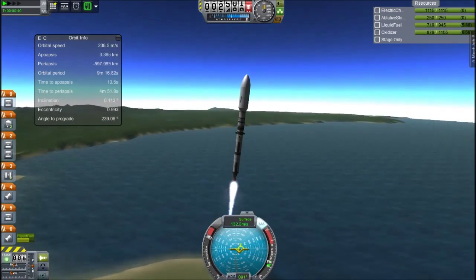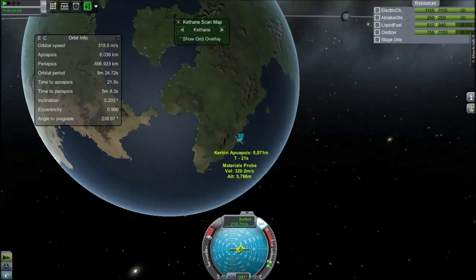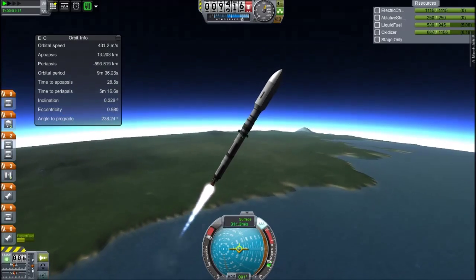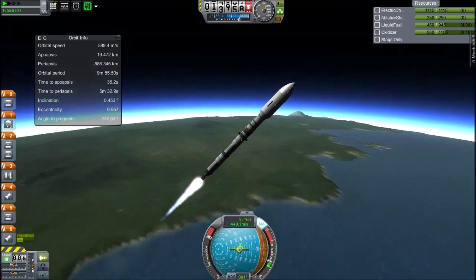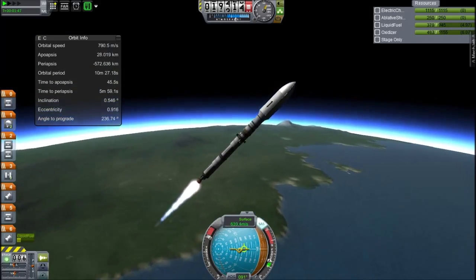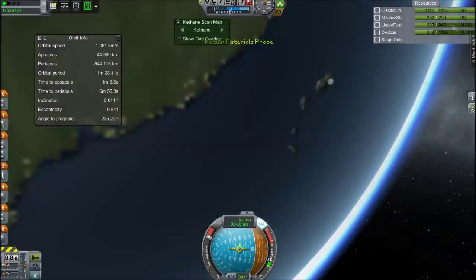I don't think we've sent it to space yet, and then it will land. That's what's slightly sticking out of the fairings - landing legs clipped through the fairings, but they're fine, they won't break anything. So we can take materials science from wherever it lands, preferably on land as opposed to sea, because it's kind of tall, and it would be annoying if it fell over and broke - water is very destructive in this game.